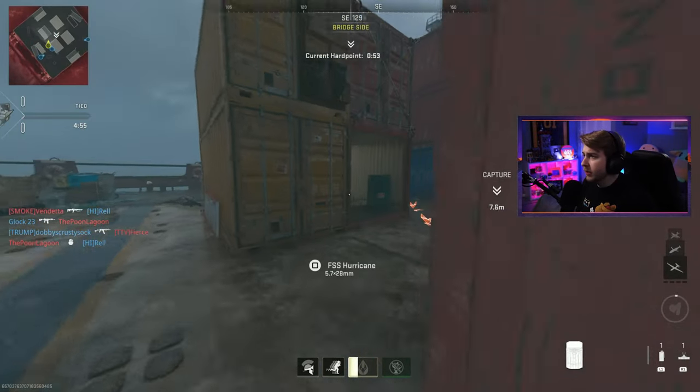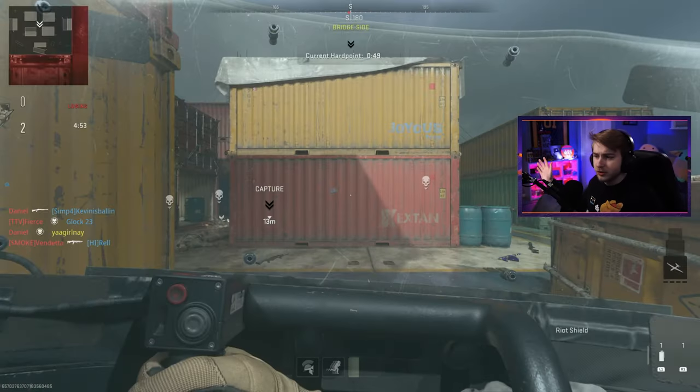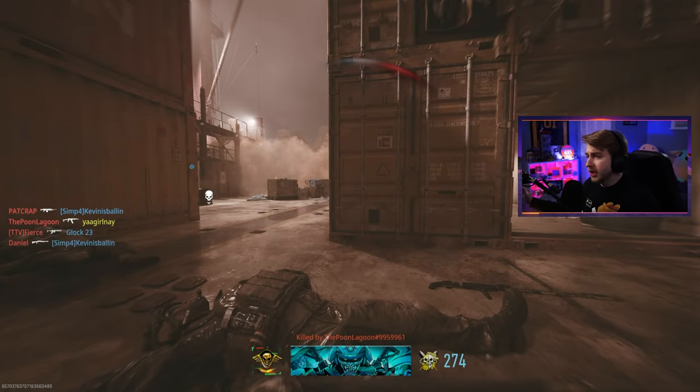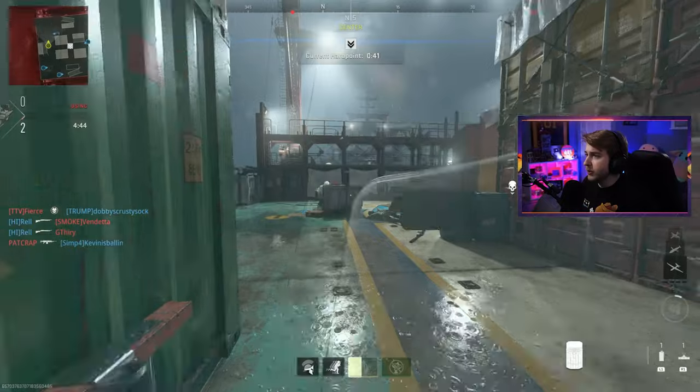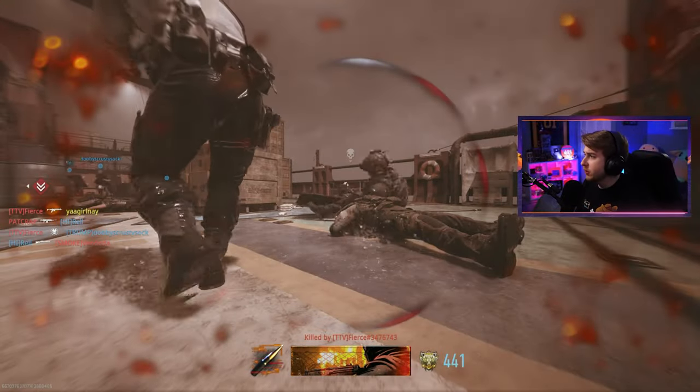When I saw that the riot shield was our next weapon I was a little upset — you guys are gonna give me the bad weapons early. But honestly, I don't think it'll be that terrible with shipment being out. They did nerf it to a three-hit kill, but we have 24/7 shipment — we'll get it done eventually. That guy though, I don't understand how he shot me. Did you get my little toes and feet?